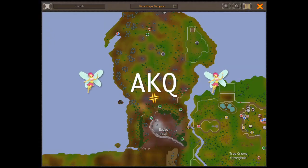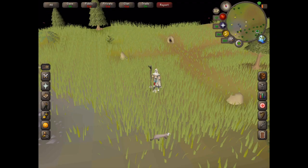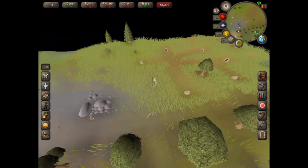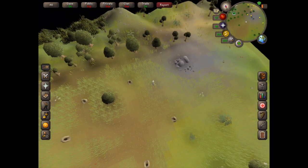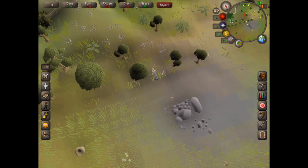The quickest way to get here is to use fairy ring AKQ and run to the south. First you need to use your box traps on the area that has ferrets. As you can see down to the south there are ferrets.